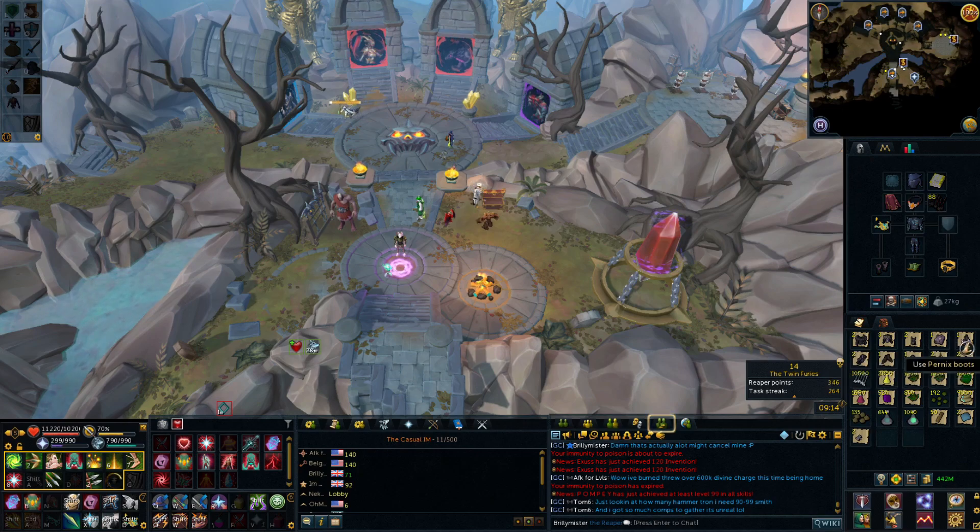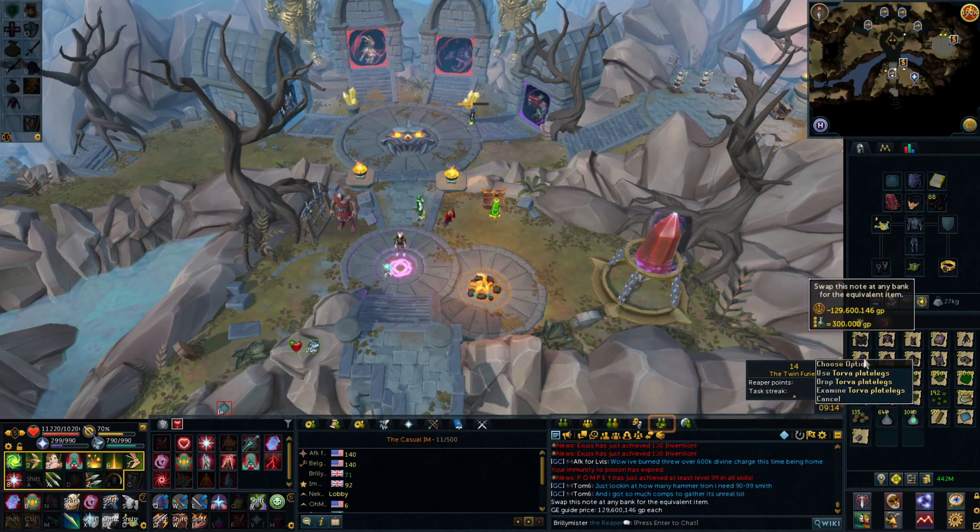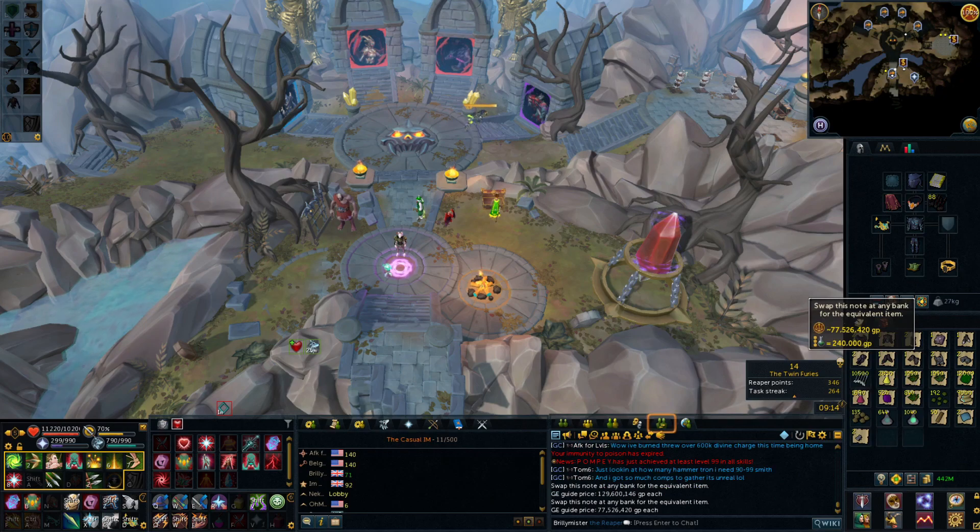We don't have many of the junky ones — only about five drops are the really low five mil ones; all the rest are pretty decent, especially the Torva plates. When I got them, one was 142 mil and the other was around 130. They've been crashing, so they're like 129 mil now. Same with all the bits of Torva — this has lost a little bit of value since I started killing Nex about just over a week ago.